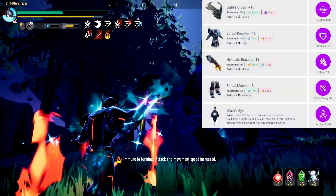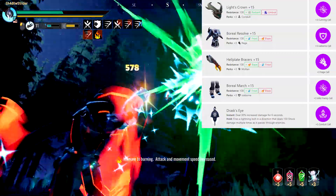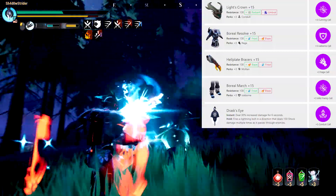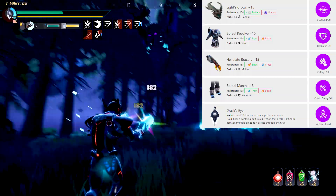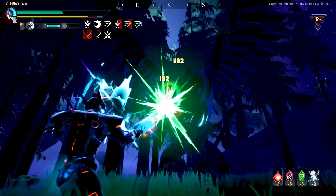Rezacary Helmet with Cunning Cell, Borea's Chest with Iceborne Cell, Helion Gloves with Rage Cell, Borea's Leggings with Wild Frenzy Cell, Drask Lantern with a Conduit Cell. This build will give you 4 maxed out perks — Conduit, Iceborne, Rage and Wild Frenzy — and 3 plus 3 perks: Conditioning, Cunning and Molten.